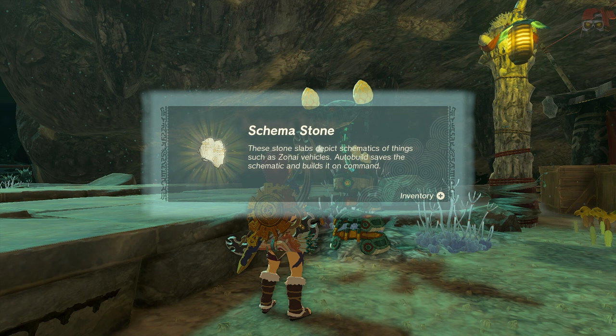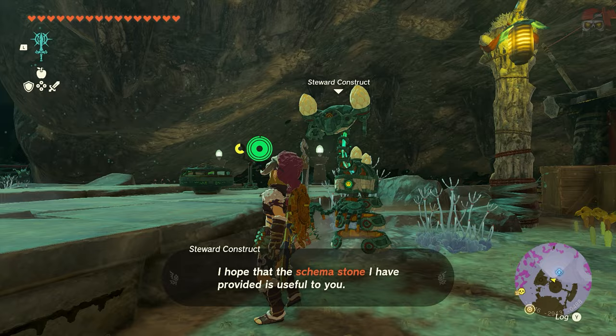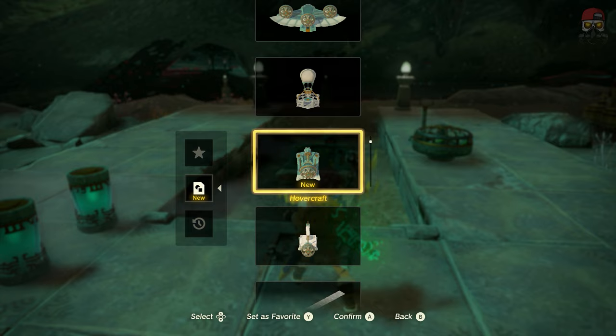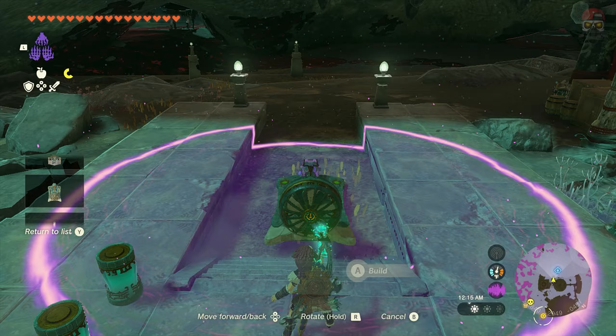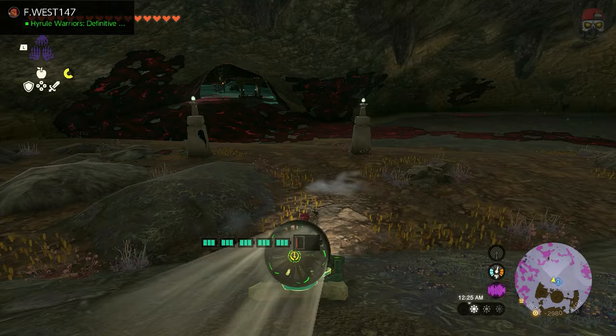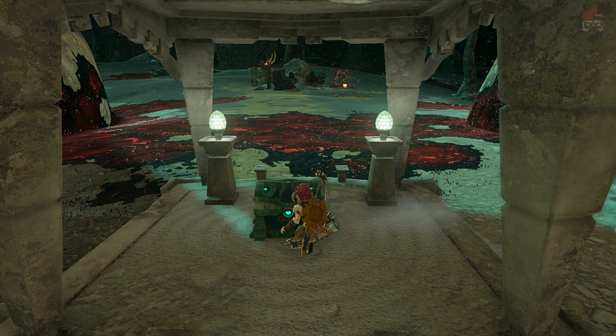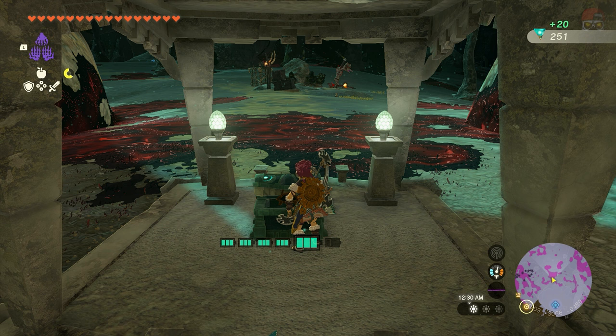When we talk to the steward constructs over here in the back, they're always going to give you a schema stone for a device that is going to be useful for getting another chest with more crystallized charges. What's going to happen is they provide you with the necessary resources close by, and you're just going to open up auto build — it should be the very first option since it's the newest — and create whatever device it is. For this example, there's gloom so we can't run through it, so that's why the hovercraft brings us to another chest with 20 crystallized charges.